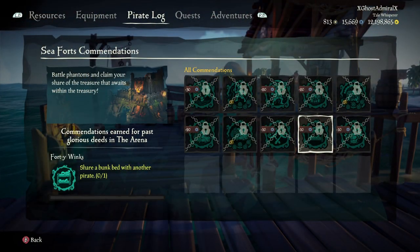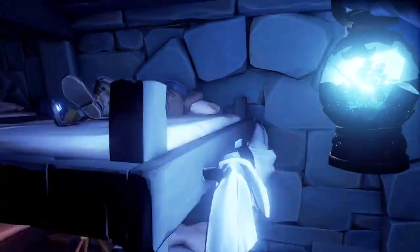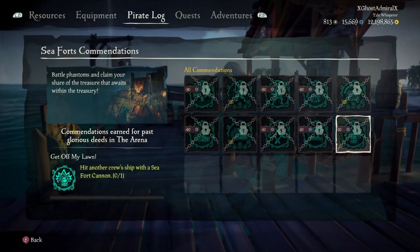The next commendation is share a bunk bed with another pirate. Essentially, just get your crewmate to go in one of the bunk beds and then sleep in the one they're not in. I love these beds and how they make it such a homely experience for Seaforts — making it feel like the needs of humans, because they are actual Spanish soldiers. I'll probably be making a video on that as well.